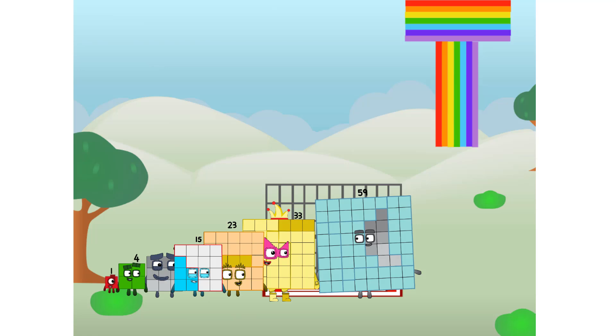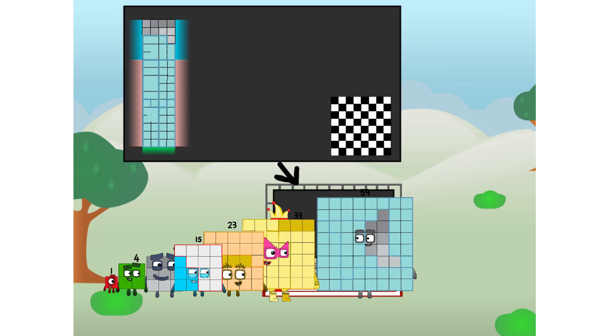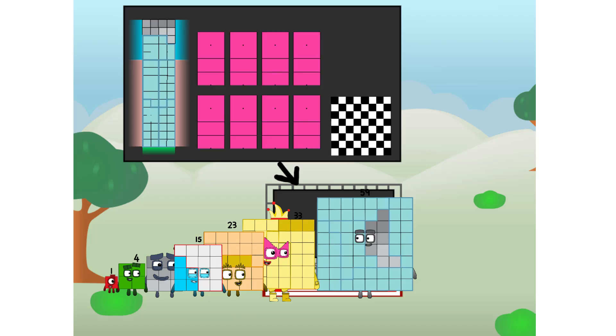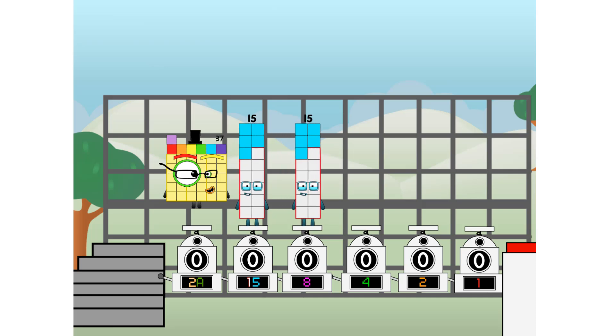Ah, there you are — this way! I've got so much to show you. I am 59, and I can be a strong square, a chess board, a rectangle, number 8, octoblocks, or even luxoblock. But today I want to show you a little trick I call binary boosters — using the power of doubles to send any number flying. First I split in two: 37 and 15, and 8 and 4, and 2, and 1, and 1, and 1 more — then press the big red button!